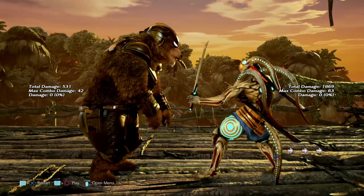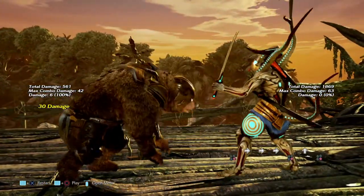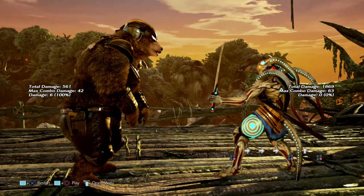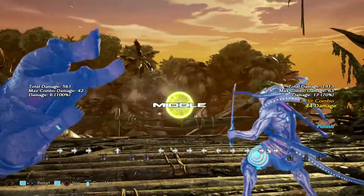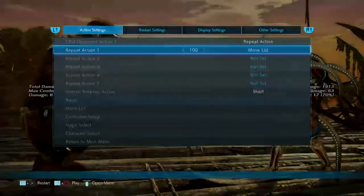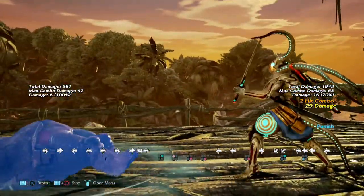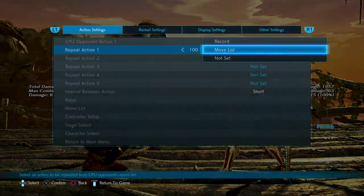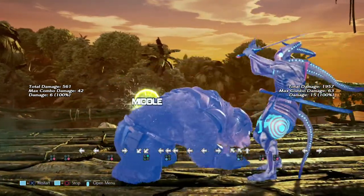Forward 1+2 out of hunting stance is an unbreakable grab — that's a high. He literally grabs you by the mouth and slings you around; that is some savage stuff. Hunting stance down forward 1, 1 is a mid-high string and the high is safe on block. Down forward 2 out of hunting stance is another launching mid, and this move is negative 15 on block — Yoshimitsu can get a down forward 2 or a hop knee off of it. Down 1+2 is just another mid and it is safe on block.